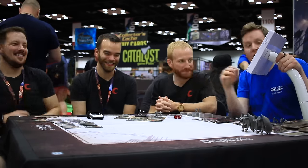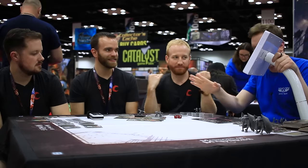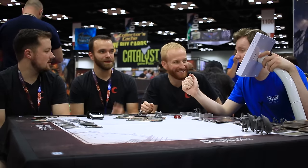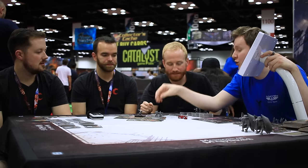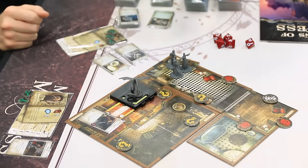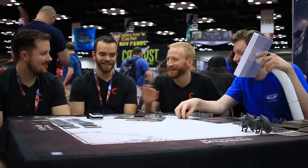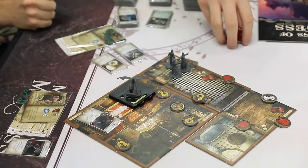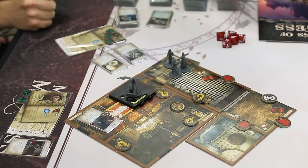Once everything's been revealed, the game says you may move one space. As part of your turn, you can spend an action to put this barricade in front of the door to prevent the hunting horror. That's one action. Now, you can give somebody else an action because you are the butler — you're here to serve. I'll give eager Agatha over here an action.